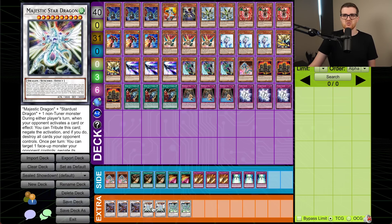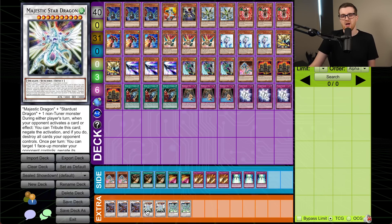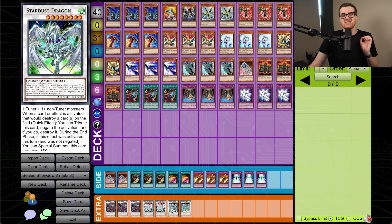Keep in mind Stardust is only a vanilla — it doesn't have its effect. So in theory we can Synchro a 2,500 attacker, but there are a lot of battle tricks like Power Frame and Blind Spot Strike that don't make it impossible to clear. I'm excited to see what Robert came up with — it's probably like 99% the same as what I did, but the Ultra and Super ratios can definitely dictate a lot. It's going to be weird to see how this one plays out — probably Drill Warrior beatdown. Ladies and gentlemen, let's not make you wait any longer. It's time to duel.